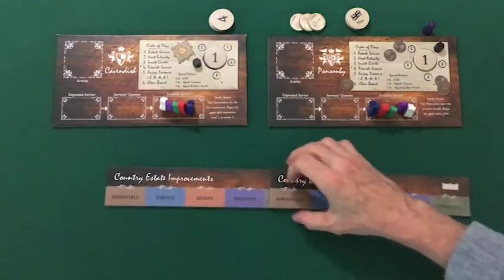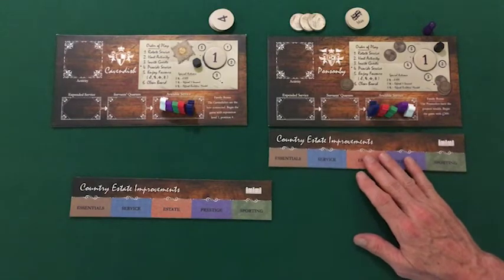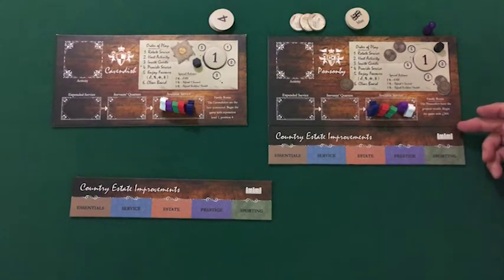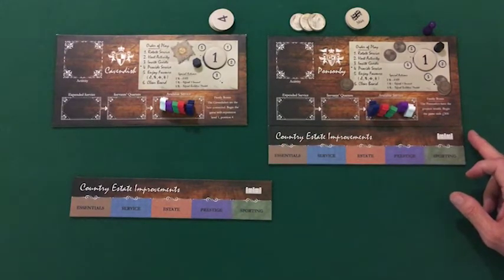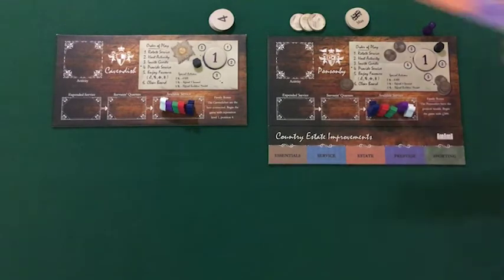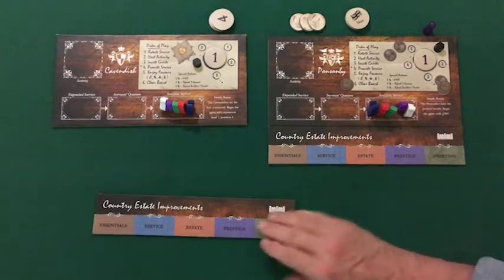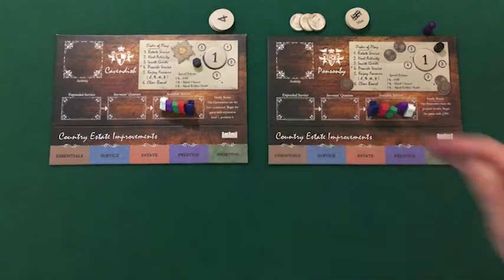Take the country estate improvement organizer and place it in one of two locations. If space is tight, as in this example, the organizer can go immediately below the player board — the grain of the wood is matched up so it'll have a pleasing look. If you have plenty of room, you can place it off to one side, giving a little more room for building out your country estate. Since space is tight here, we will do the position below the player board.